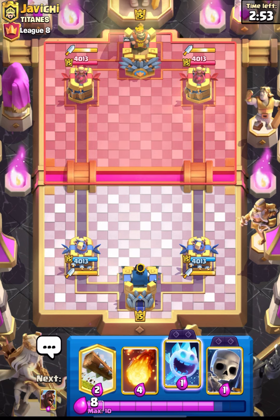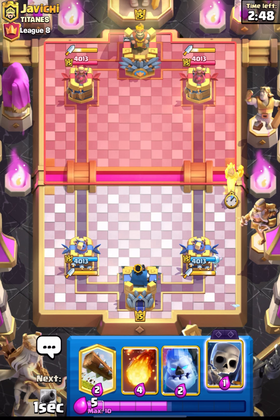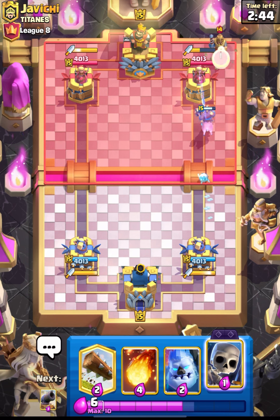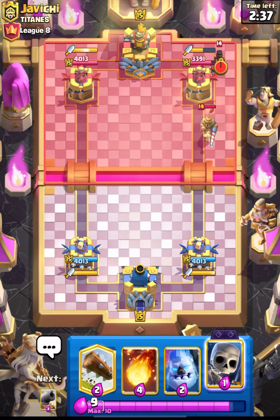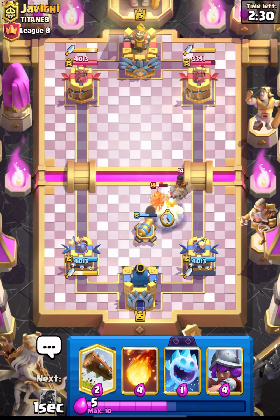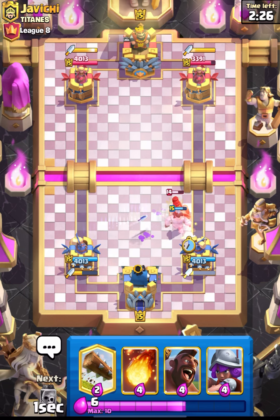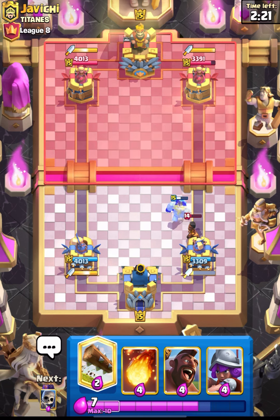We are up against Zavi Chi — good luck to him. We have our hog in the starting hand, let's go in with it. He placed his prince from the back and I think this is going to be a giant deck — oh, it's not. Let's place our skellies and get ready with the cannon on defense. Nice zap from him and his prince will almost check out our cannon.